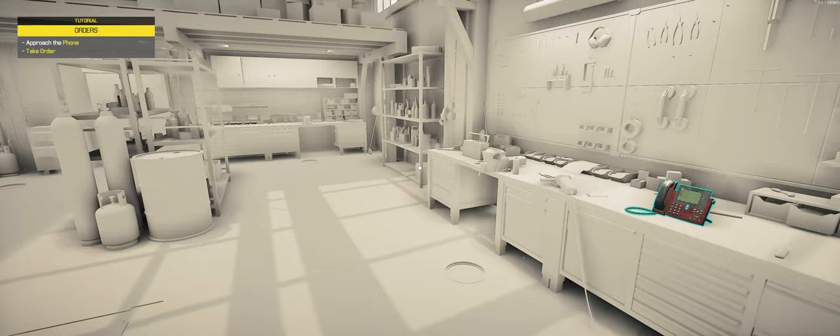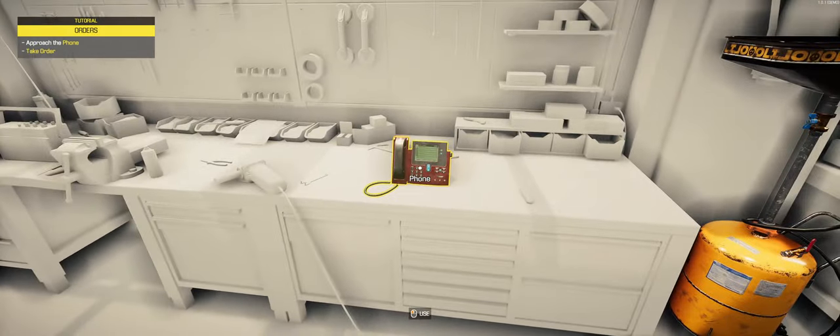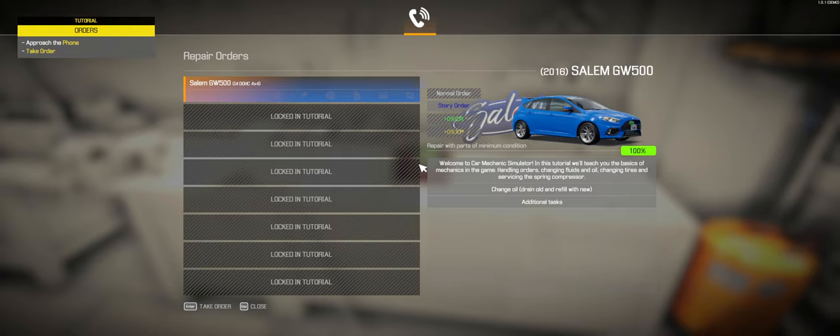The tutorial orders us to go to the phone and take an order. We've got a Salem GW 500 with an inline four, dual overhead cam, four-by-four. We need to change the oil — this will just teach us how to walk through some of the basic stuff: handling orders, changing fluids and oil, changing tires, servicing the spring compressor, and additional tasks. Let's click on Take Order.